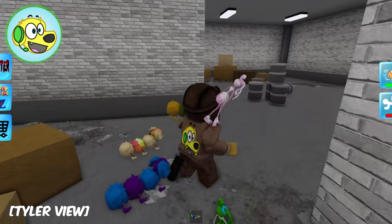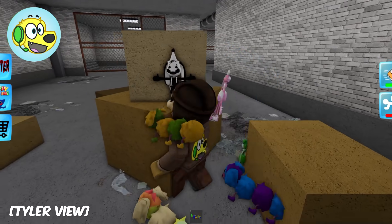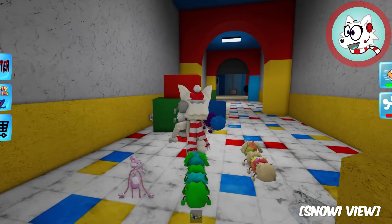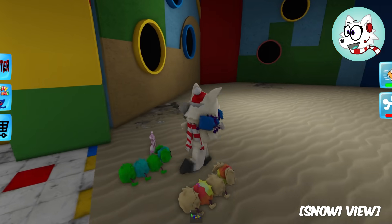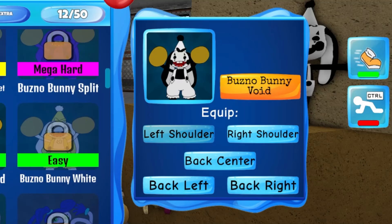Wait, I wanna see - is she like rainbow? I found Bunzo Bunny Void Edition - he's black and white! Like Sad Mickey! It's Sad Mickey Edition - that's so cool! Bunzo Void! There's eight pets in this maze - this underground subway maze!